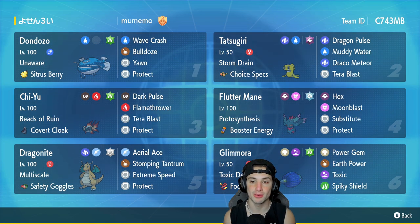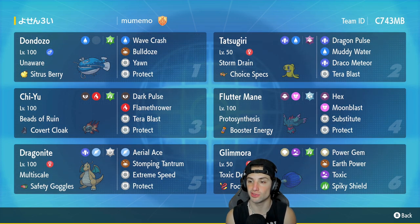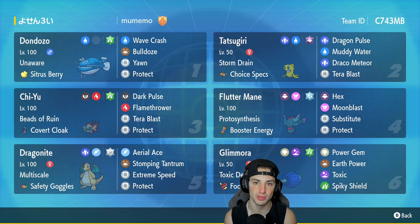Tatsugiri is going to be our second Pokemon, and Tatsugiri has always been strong on its own — it's just so much stronger when you pair it with Dondozo. But now that it has the Storm Drain ability, it is super, super good at countering Palafins. It's got Storm Drain, the Choice Specs, Dragon Pulse, Muddy Water, Draco Meteor, and Terra Blast. This thing always hits hard with Choice Specs — it is an absolute monster, especially with Storm Drain. If you block a water move, you get a plus one on Special Attack, making this thing do even more damage. Its Special Attack is already high and its speed is pretty solid.